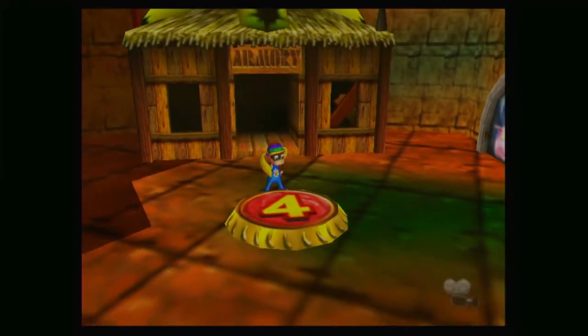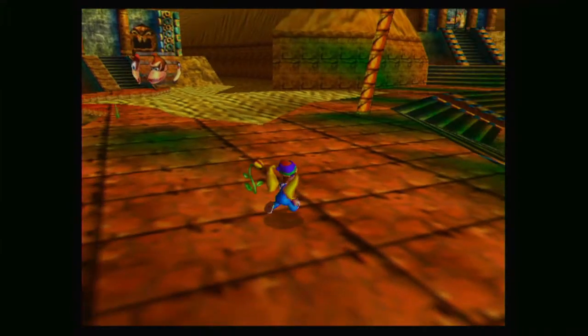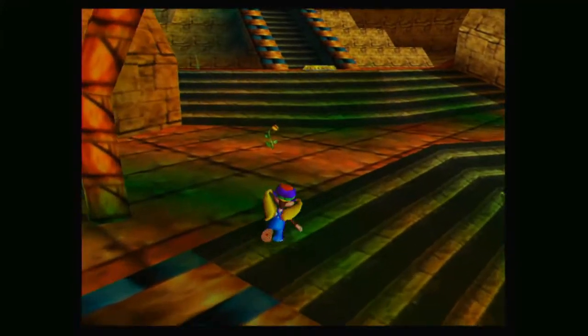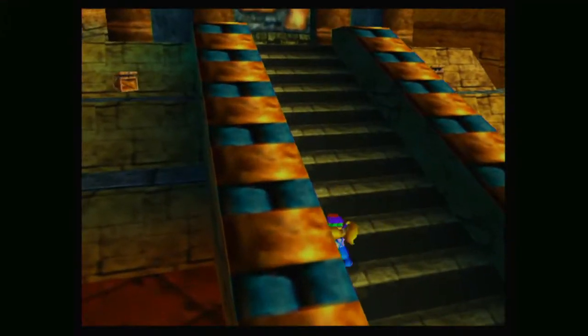Hey everybody, it's Bluetoad, and welcome back to Donkey Kong 64. Now that we've rescued Lanky and Tiny and given them both some equipment, just a little bit, let's head back up to this temple over here and see what else we can do in here.